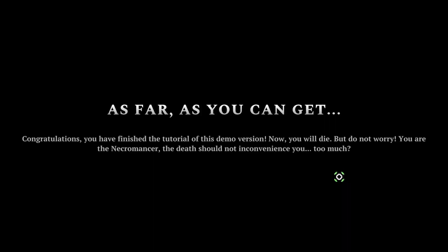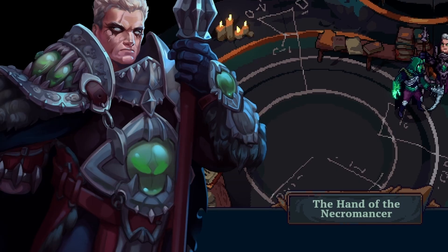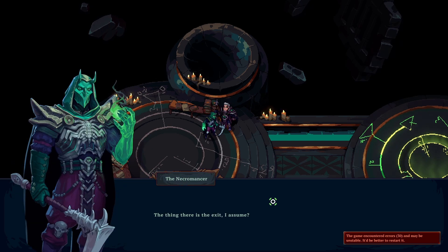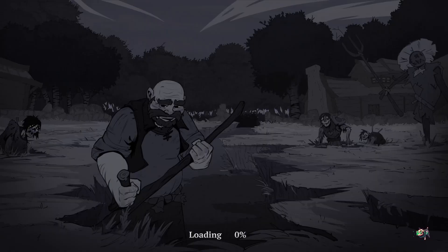Congrats, you finished the tutorial of this demo version. Now you will die — but do not worry, you are the necromancer. The death should not inconvenience you too much. So that was the tutorial. My whole squad's gone. 'Sir, you survived. Have you seen the others? Do you know how to revert this?' A hand of the necromancer — oh, this is my right-hand guy, huh? Is he missing an arm? 'The ritual of ascension torn apart the citadel. The coven is gone.' You're a weak little man — I'm a necromancer, so I'll see you later. Chump.